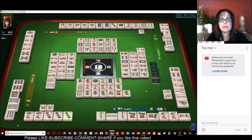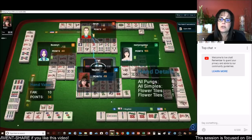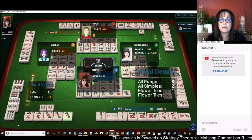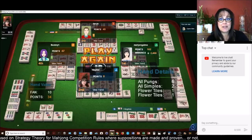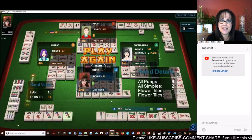Let's see what we got — I might have missed something because I'm still learning all these fawn. Ten fawn: all pung, all simples, and two flowers. So we did have the minimum and we got second place with zero points. If you like this video, give me a thumbs up. If you haven't subscribed to my channel, consider subscribing — click that little gray bell so you'll get notification for when I post new videos. You won't miss an opportunity to learn a new strategy or pick up an insight to the game that could give you an advantage at the table. May all your picks be keepers.